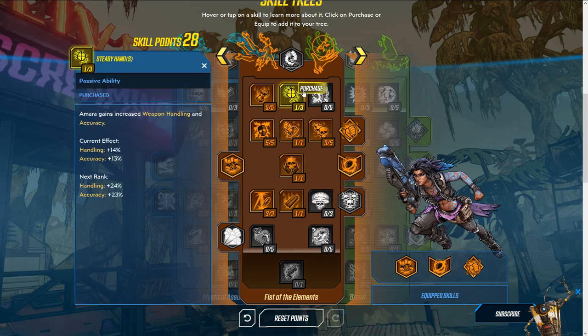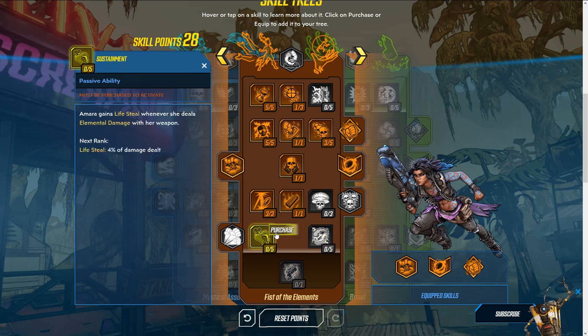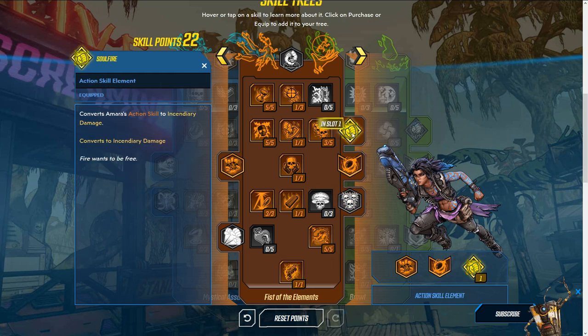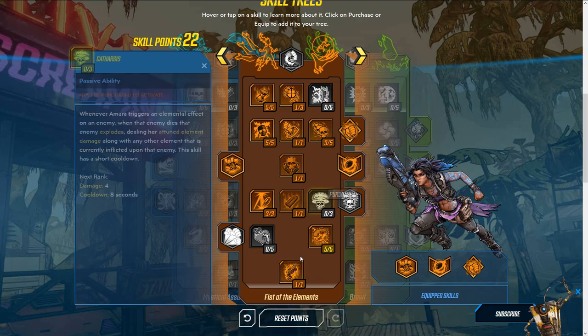I'd get just one point in the accuracy and handling skill — not the best, but we need it to reach the skills below. I'd avoid the health skill unless you're having trouble staying alive; with a good shield you don't really need it. Go ahead and get all five of the next skill, since it deals with status effects — you gain a random chance to apply a status effect at 35 percent, which is solid. Then grab the bottom skill: your gun deals bonus elemental damage based on your action skill element, with an 18 percent bonus.